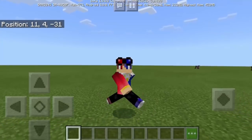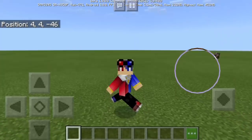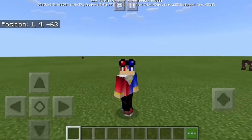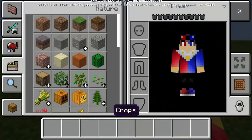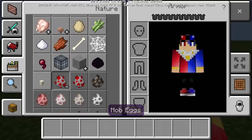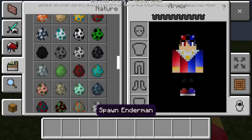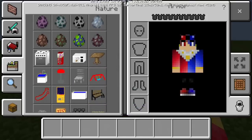Hey guys, welcome back to my channel. This is Mr. Paul Gizemora, and today I will show you the different new secret furniture in Minecraft Pocket Edition. To get the new furniture, we need to go to our inventory and go to the spawn eggs. Make sure you are using version 1.9 beta or higher of Minecraft Pocket Edition.